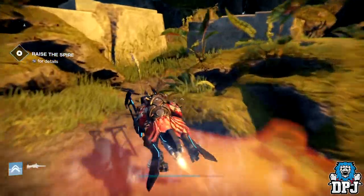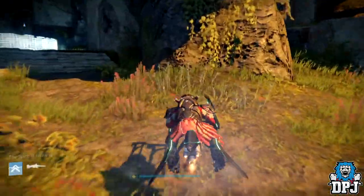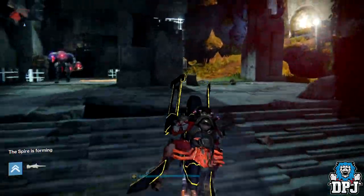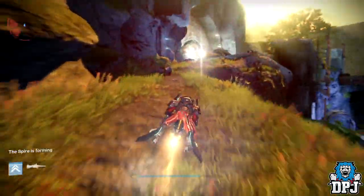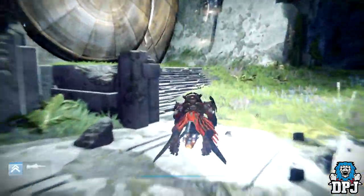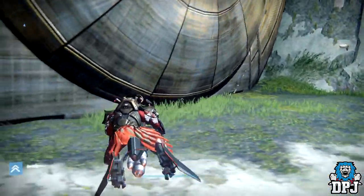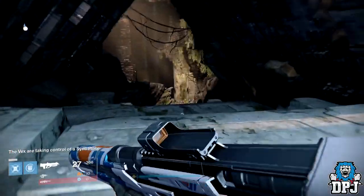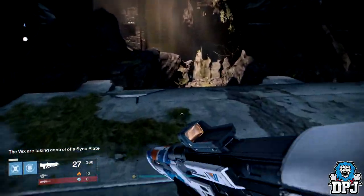To get this exotic chest, load up the Vault of Glass raid. As soon as you're spawning, jump on your sparrow, go up to the main door, approach it to your left, ignore all the enemies, go up to the door, and kind of wedge yourself into the door — then simply jump off your sparrow. It's that easy.